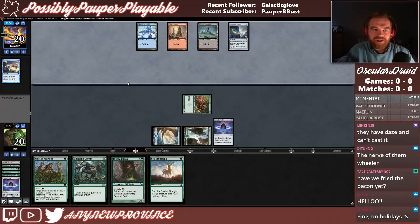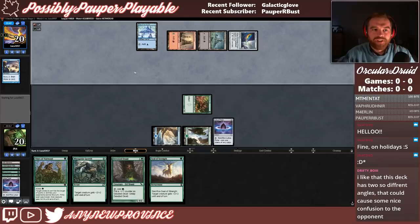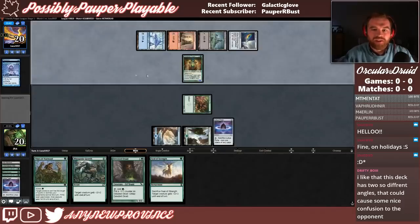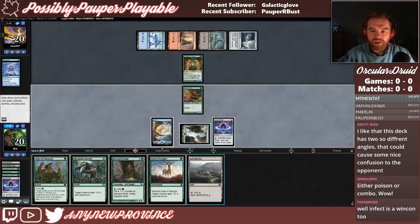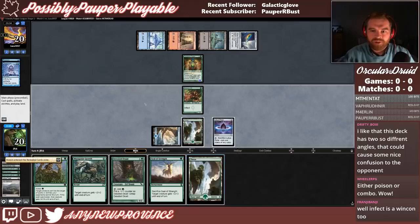Oh nice! Opponent's going to go for green-red — Carapace Forger. And this acts as a pretty good lightning rod too. So if our opponent has a Galvanic Blast, we might not have to blow all of our pump spells trying to do something about that. Let's go get green mana first and foremost. Maybe we offer to trade our Seal of Strength with Carapace Forger? We could just kill their creature with our pump spells.